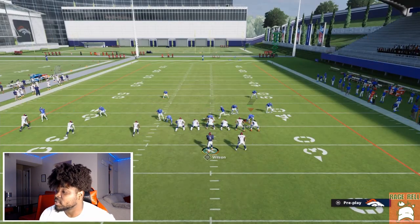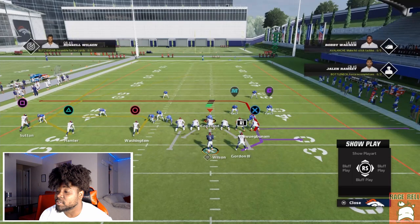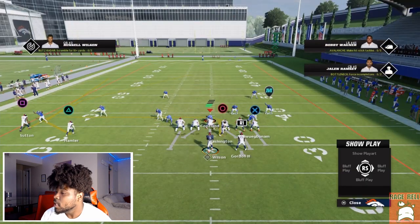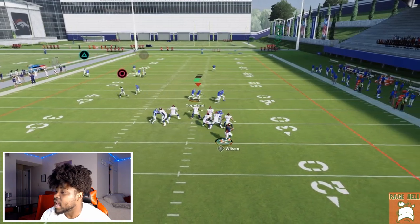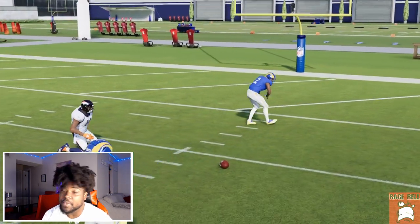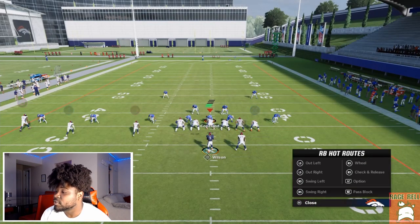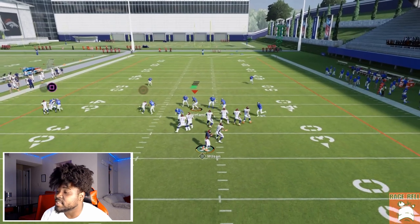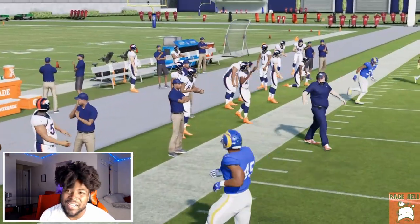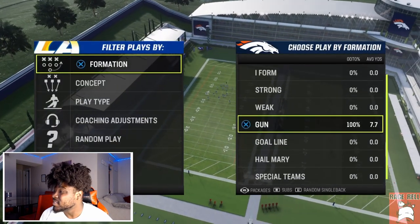We got the win animation there just because Courtland Sutton is a better receiver than whoever's guarding him — it all depends on what animation the game gives you. This play is especially good when they're trying to man blitz you, because then you can max pro if you need to. One warning: don't motion the Square receiver across the formation or he won't glitch out as effectively, so keep him where he is. Block your tight end — that is extremely important.